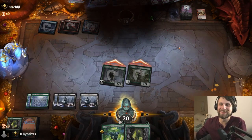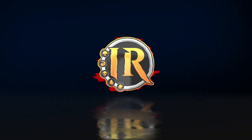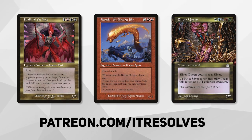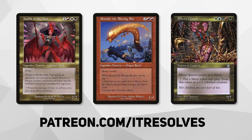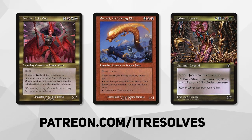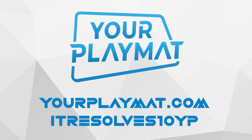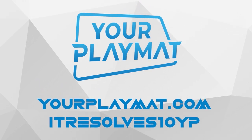That's it. We did it. That was the most straightforward game we could have possibly had. If you want to support our content and pick up this month's amazing Patreon rewards, you can do so at patreon.com/itresolves. If you're interested in custom playmats and sleeves, visit yourplaymat.com and use code itresolves10yp for 10% off your entire purchase.